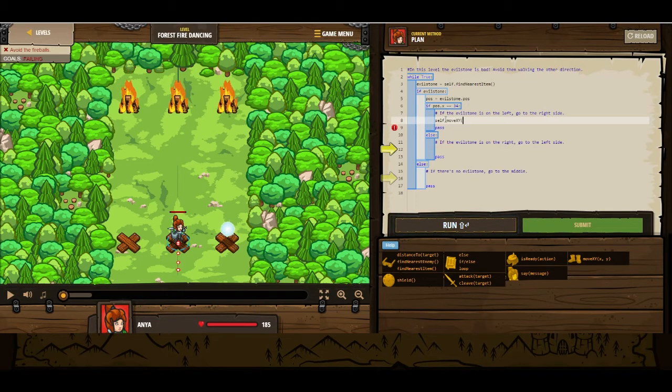So self.moveXY — I think I was just looking at that — 46, 22. We are currently at 40, 22. So 46, 22, not 2, and not a period. Otherwise, if it's on the right, we're going to want to go to the left side. If the evil stone equals 34, we go to 46, 22. Otherwise, we go to 34, 22. Okay, that's correct. self.moveXY, 34, 22.